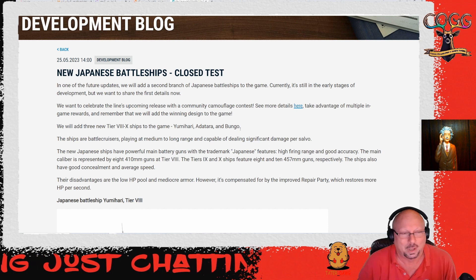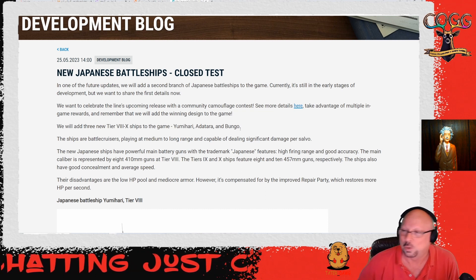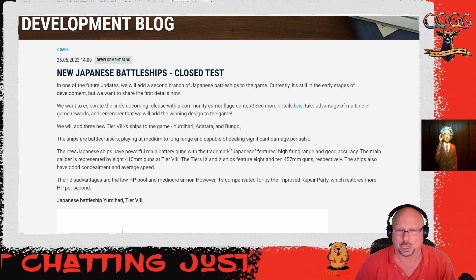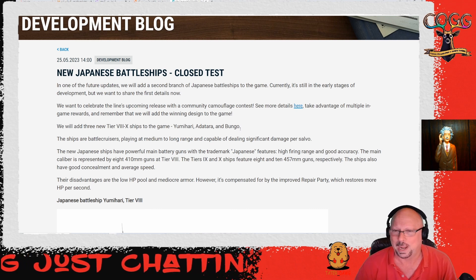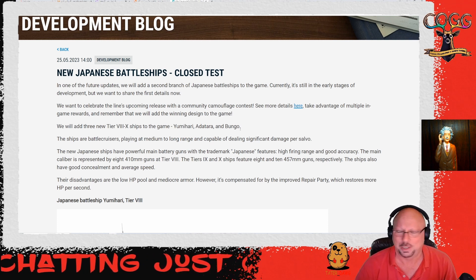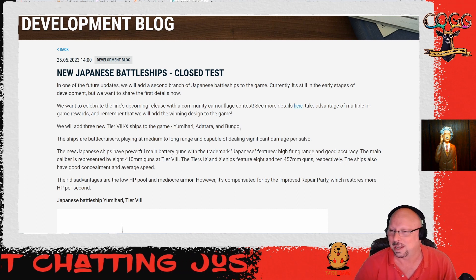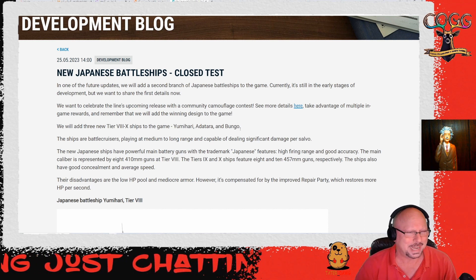Why are they only doing Tier 8 to 10? You've already got a Tier 5 battle cruiser in the game - the Kongo. Why don't you pull the Kongo in, then come up with a Tier 6 and 7, and just release a new Tier 5 battleship for the regular line? Just make a Tier 5 version of the Fuso - take a turret away, reduce the range a little, add a little to the reload.